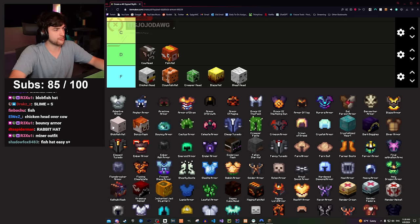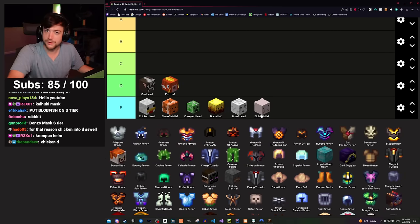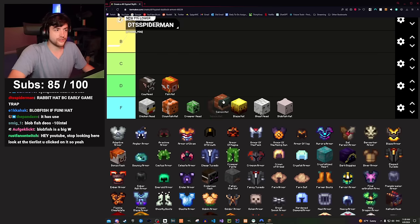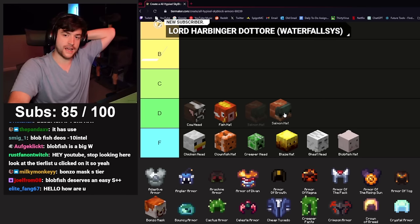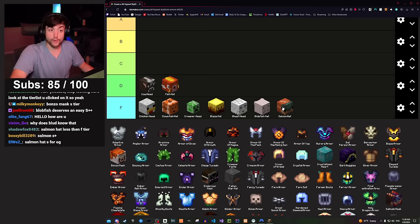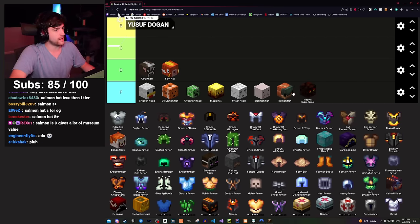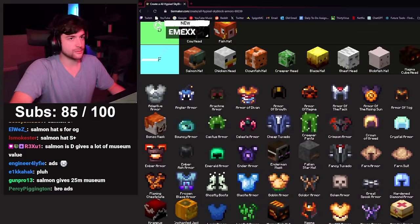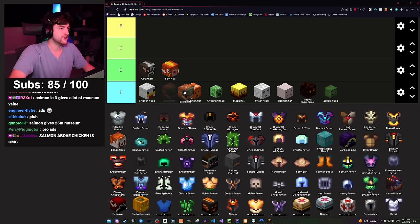Blobfish — I don't remember what it does exactly, so F tier. Fun fact: in real life, blobfish don't look like a blob until you take them out of their natural environment. Salmon hat is a memento to the old days of Skyblock — you can't obtain it anymore; they gave these out for the century event. It's the only helmet I know of with Aqua Affinity on it — cool, but not useful for progression. Same with magma cube head. Zombie head — completely useless.